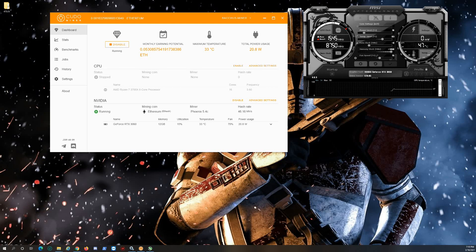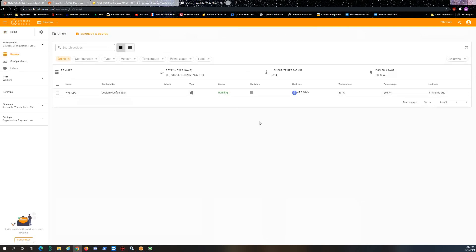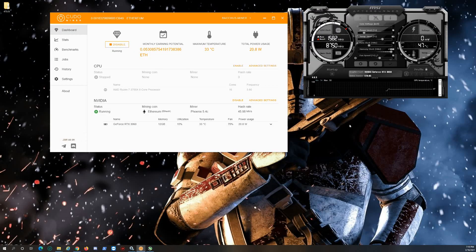Around 46 MH/s Ethereum. Let me go to the console to see what it shows. The wattage reading is off, but look — 47.8 megahash! Play around with your settings; I went a little extreme on the memory at +1440. I would stick around 1000 to 1200. As you can tell, I'm not thermal throttling and not boosting right now, but it's doing well.